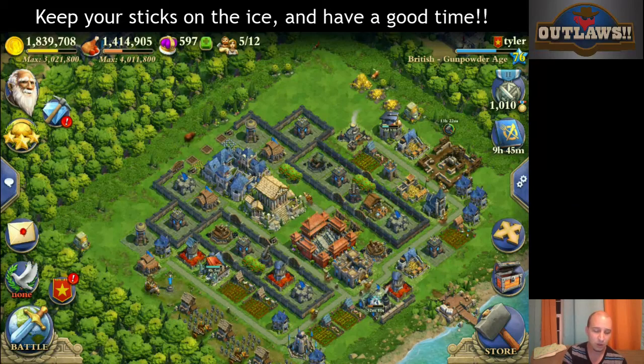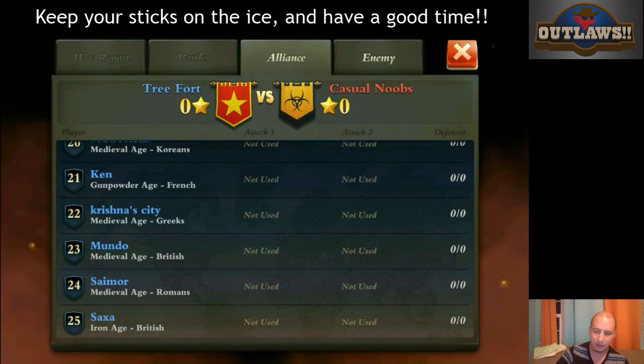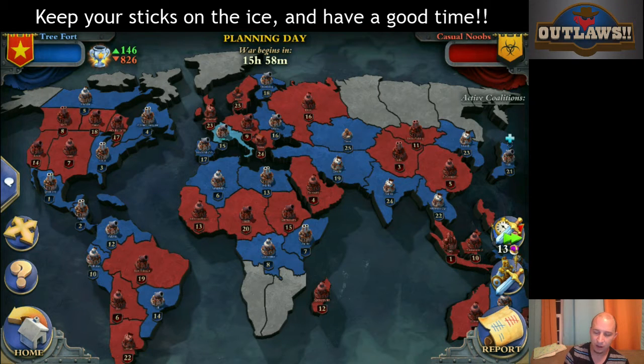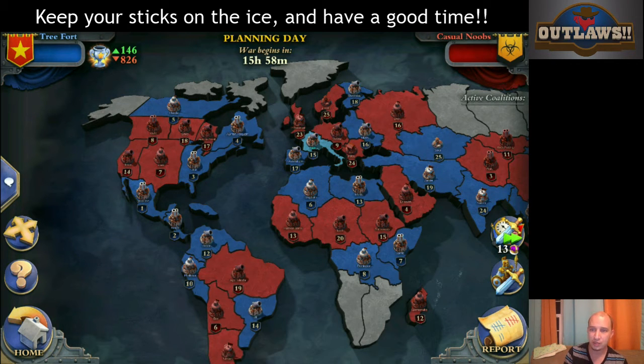The next thing I wanted to talk about was filling the war bases. As you can see here in Treefort, we are probably in a 25 on 25. If you are filling the war bases and you're new, you probably don't want to be filling war bases at all. If you are industrial, gunpowder, or even enlightened, you might want to ask what people's preferences are. The standard is that you fill with your siege first — which are bombards, cannons, artillery, or howitzers. Those are siege units and those go in first.